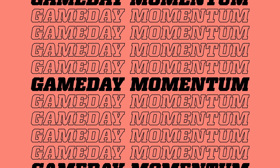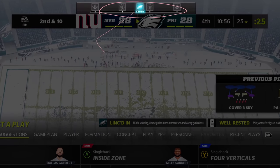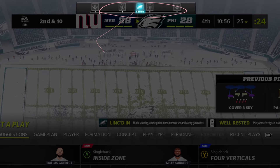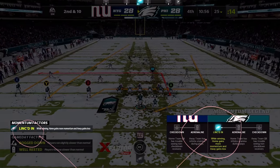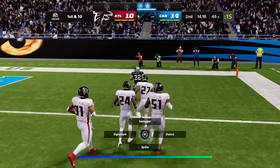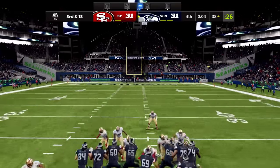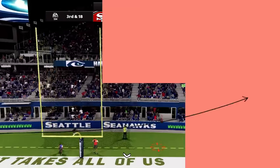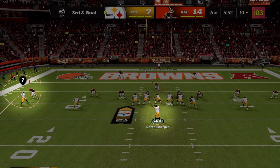Game Day Momentum allows you to feel the highs and lows of momentum swings in every game with a performance-based momentum meter and its in-game perks known as M-Factors. As momentum is gained and lost, M-Factors will affect teams in unexpected ways. Some M-Factor impacts include leaving a kicker in the ice state, receiver icons going missing, or making a hot route become more difficult to perform.